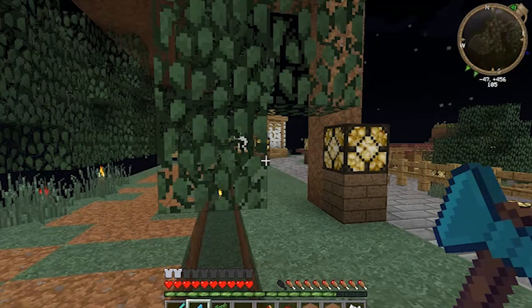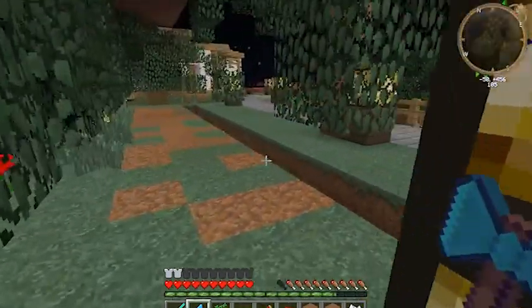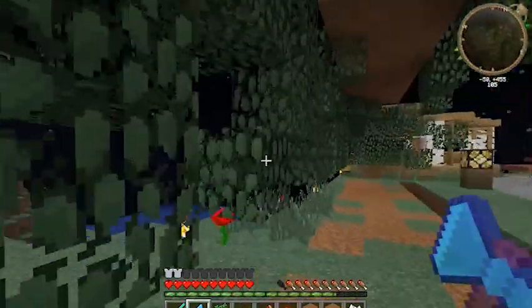Etho was definitely on the right track — he just needed to put in a small ditch. That ditch makes all the difference.